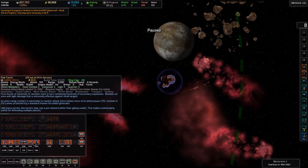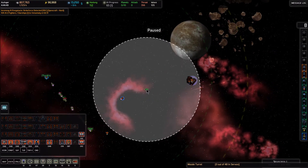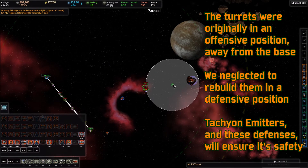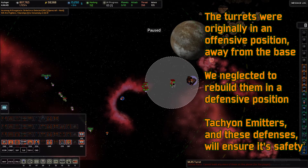I'm going to hit B and replace the turrets here. I realize I already paid for them and deleted them once, but it's not a big deal — they don't cost that much. I'm going to put all the missile turrets there, including the MLRS turret, making sure they wrap around the back of the base.